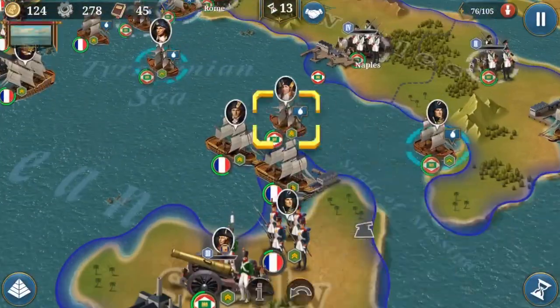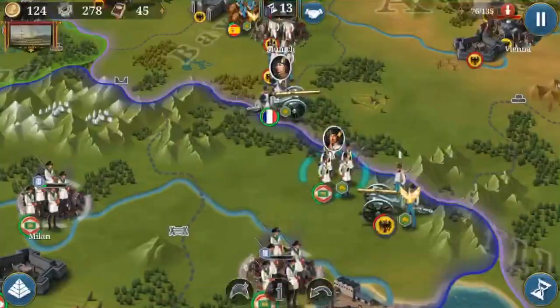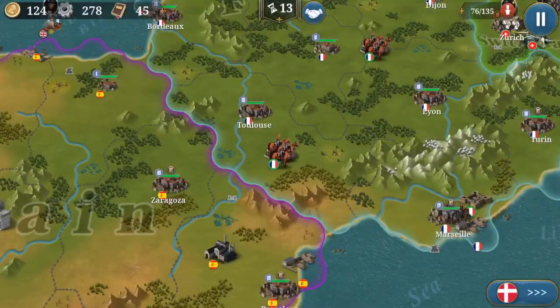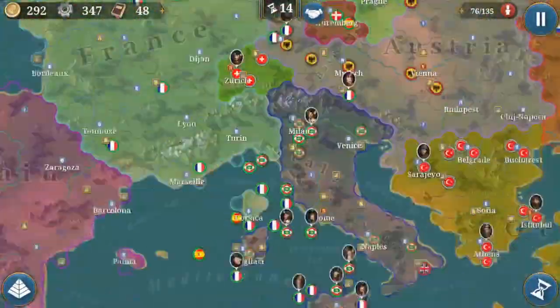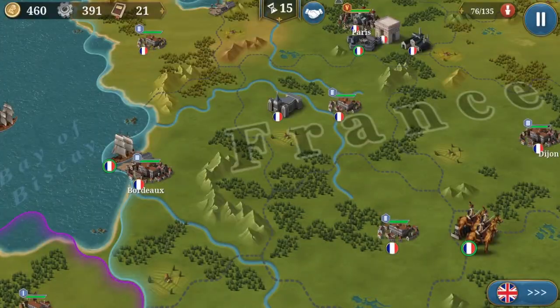I totally declared war on the French and tried to get Turin fair and square so they would have a chance to defend it. I wasn't just pre-emptively aligning all my troops to take it in one round - you can't imagine me doing that, I'm a very fair player. I was just giving them the chance to prepare a bit more, because I was totally stronger than them. I'm such a fair player of this game, aren't I?